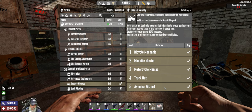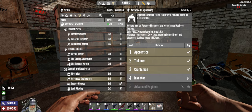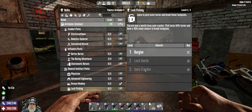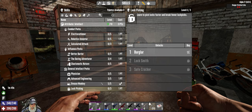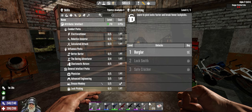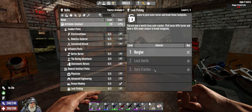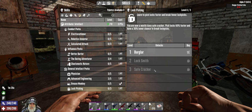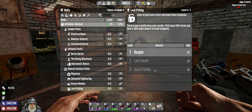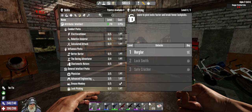Maxing out Grease Monkey gives us the greatest chance of continuing to find engine or vehicle magazines, then we'll get Advanced Engineering maxed out. For lock picking — 60% faster, 30% lower chance to break lock picks — I might do that later. My philosophy is that lock picks are so cheap to make, why not just make a stack of 50? Except for that one safe in the hospital — I broke 30 lock picks trying to open a wall safe. I've never seen anything like it.